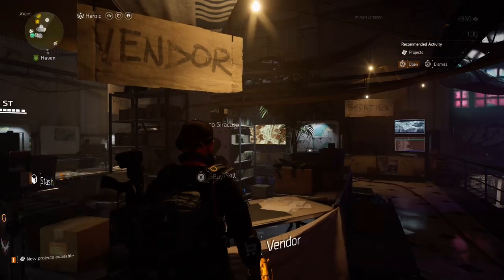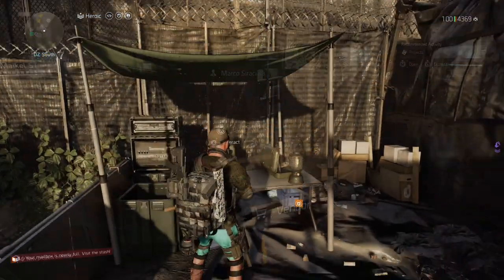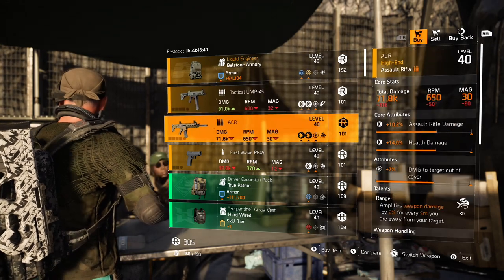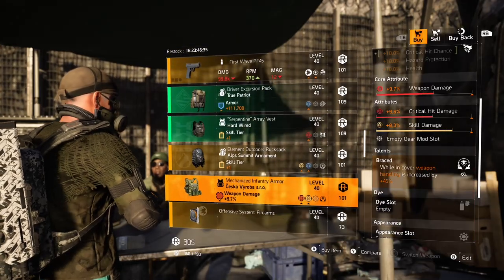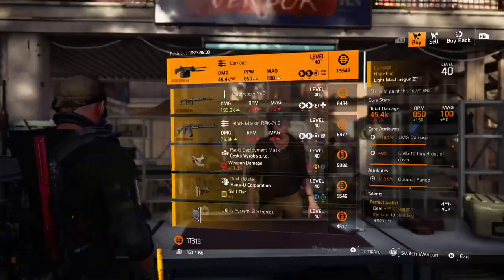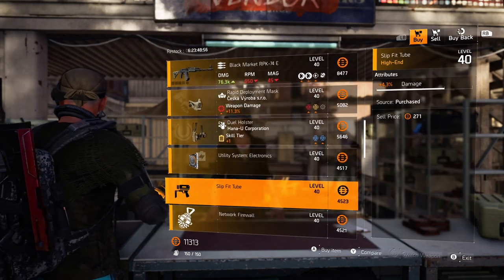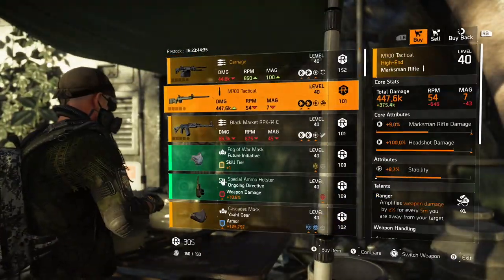Going back to that assault rifle — you can definitely fill out your library with those attributes with headshot damage. It depends on your preference, but I would recommend buying two assault rifles: one to leave with headshot damage and simply optimize base weapon damage, and one to re-roll that third attribute for damage out of cover, then optimize the core attribute. You'll have an assault rifle that works with almost all attachments in the game.